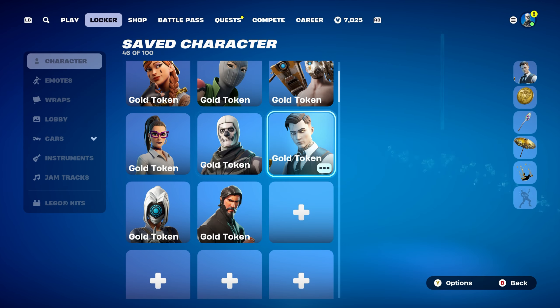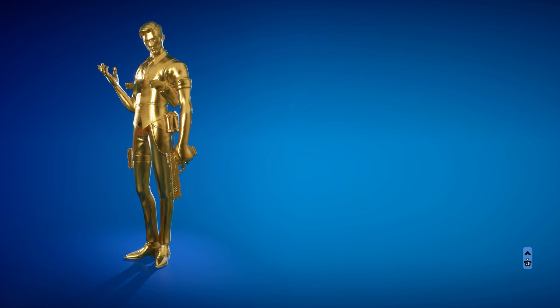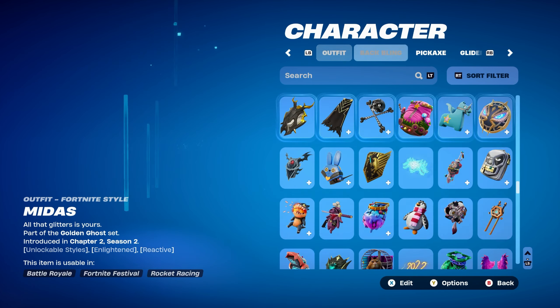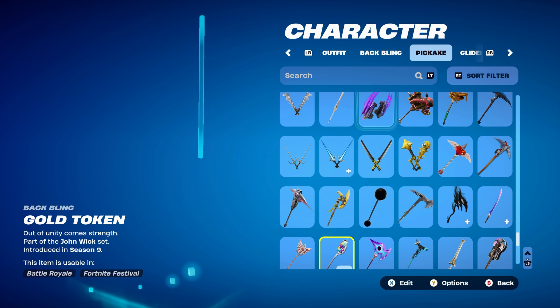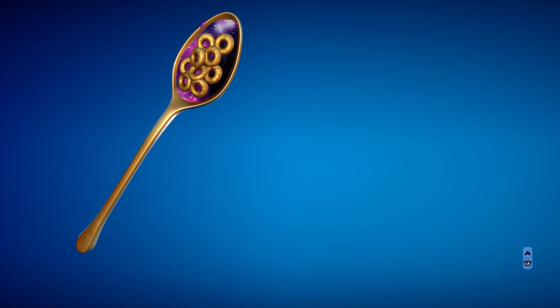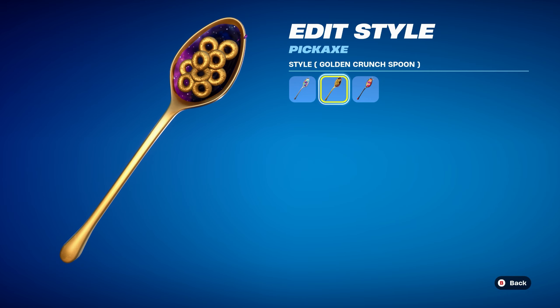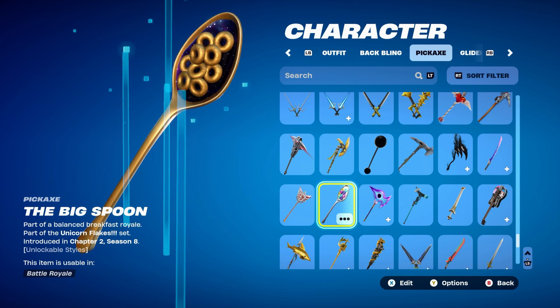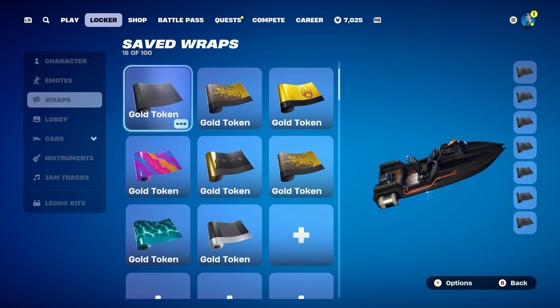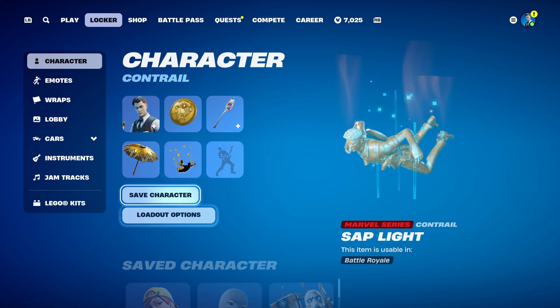Combo number eight uses Midas, from the Golden Ghost set, introduced in Chapter 2 Season 2's Battle Pass — one of my favourite skins, along with Black Knight and Travis Scott. The style I'm using is Golden Agent for a fully golden design. The pickaxe is Big Spoon, from the Unicorn Flake set, introduced in Chapter 2 Season 8 — use the Golden Crunch Spoon style for a mostly golden look. You don't technically need a weapon wrap with Midas since he makes weapons golden reactively when he touches them, so no wrap is needed.